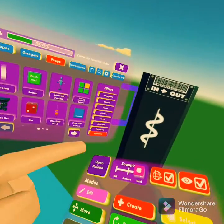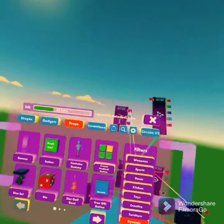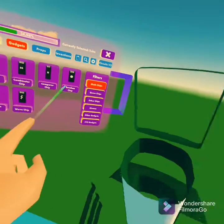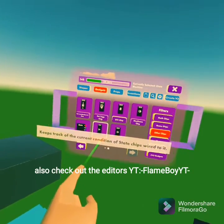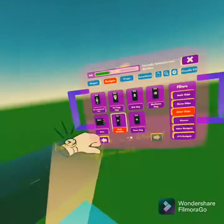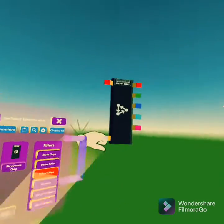Open the palette right there, and then the next thing you're going to do is go to Gadgets, then Other Chips. Go all the way to the last page and find the State Machine. Spawn that down, and then you're going to get the states right there, right next to the State Machine.